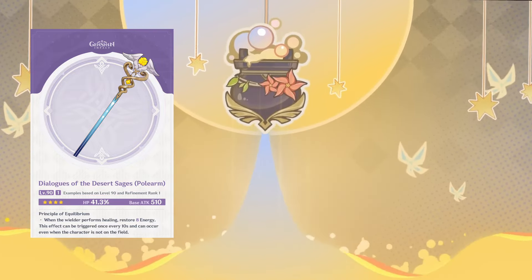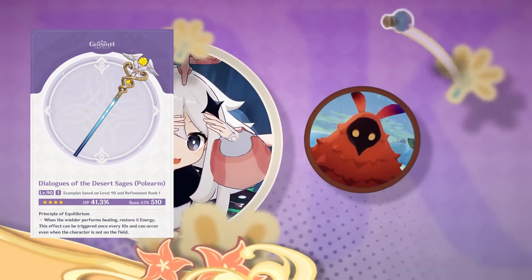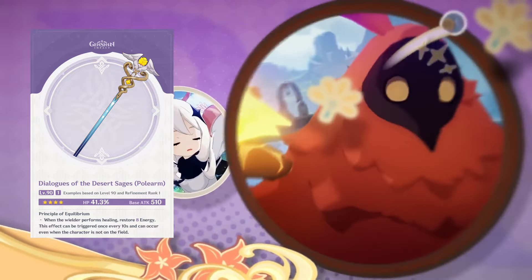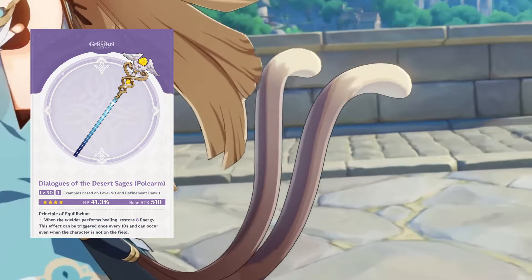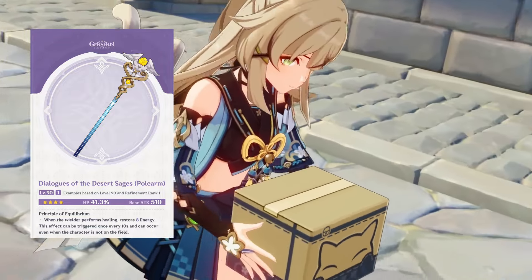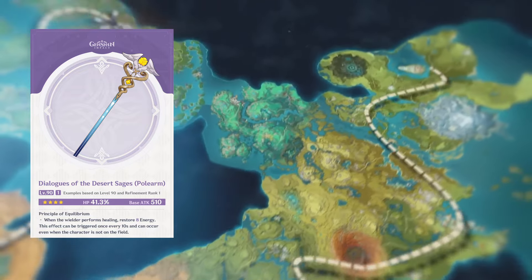Let's take a look at this weapon. It has a base attack of 510 and provides 41% HP. This is the third polearm that we have with HP stats. At R5, the passive of this polearm restores 16 energy to the wielder when he or she performs healing. This can be triggered from off-field as well and has a cooldown of 10 seconds.